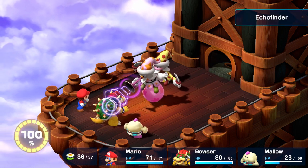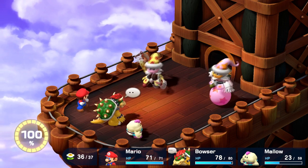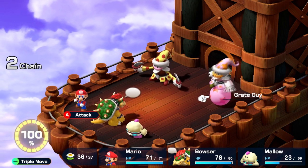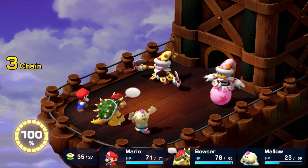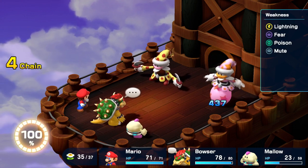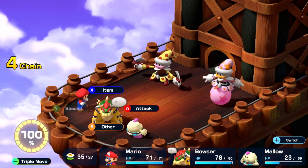There are two new weapons you can grab in Booster's Tower as well, which will help to up the damage for Mario and Bowser. As usual, I will be starting the fight with Mallow, because I'm trying to get the Thought Peeks on every single enemy and boss in the game, and I don't want to miss any of the Thought Peeks on the boss. So I'm going to go ahead and focus on doing that.